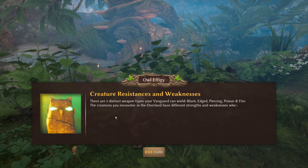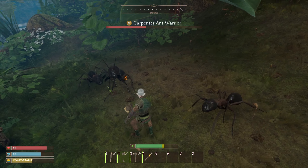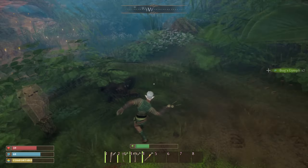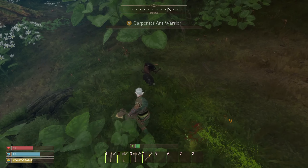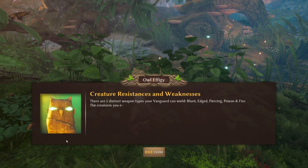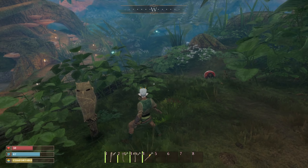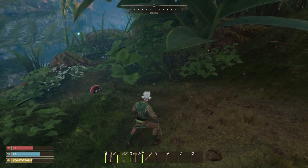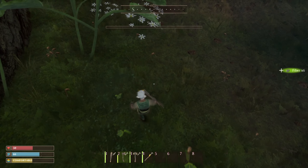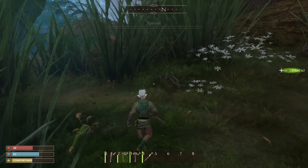There are five distinct weapon types your Vanguard can wield: blunt, edged, piercing, poison, and fire. Ow! I was just reading there! Oh god! I don't think I'm best at combat — they didn't really train a soldier, you know. Half a health gone. Creatures you encounter have different strengths and weaknesses — pay attention to the icon next to the health bar which determines which weapon type will be more effective. If I'd been able to read that before I was attacked, maybe that would have been slightly less painful. They knew I was about to discover their weakness — pre-emptive strike. Knowledge is power and they wanted to stop it.